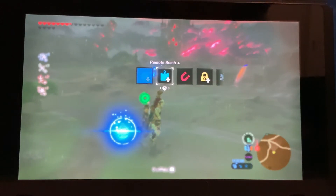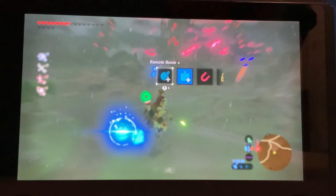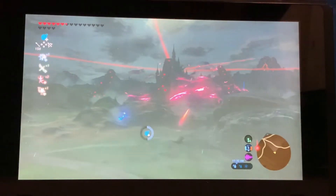And then you switch to your square bomb. Place it down, hold up again, go back to your circle bomb. When you go out, you're going to wait for the square bomb to line up above Link's butt, and then you're going to detonate it, and you should get a good launch. Like that.